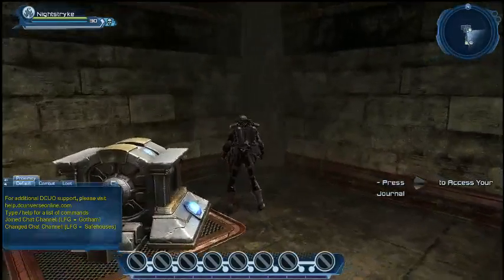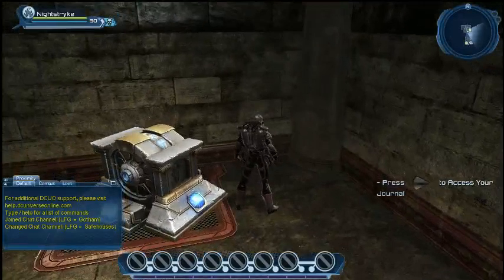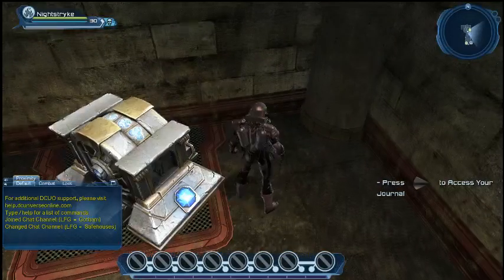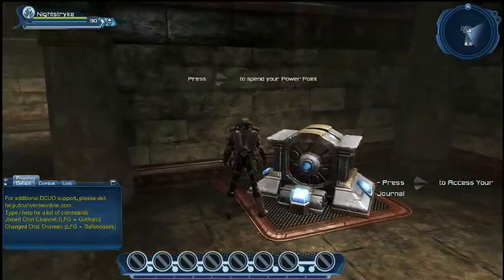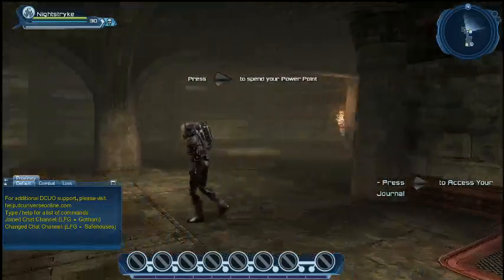So this is our current layout. All the different lairs that you're going to get, they all have the same layout in them. The amenities are in the same place — you'll find the generator, the mainframe. Those will all be in the same spot.